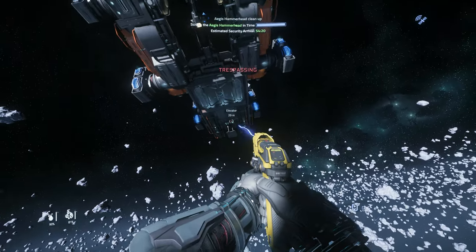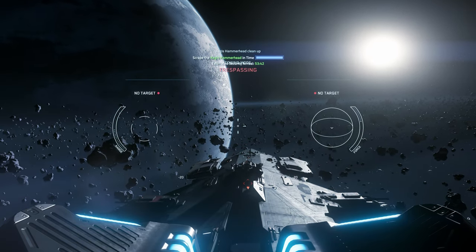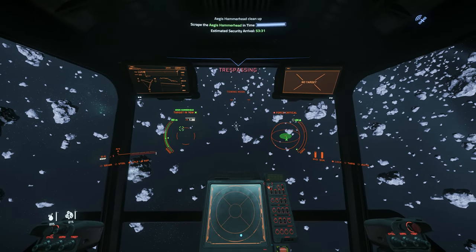Leave the Hammerhead and EVA back. Once aboard, enter the cockpit. Hold F to free look, and left click to enter Tractor Beam Turret mode. Left click to link ships, and tap F to return to first person. Point in a safe direction and start flying.